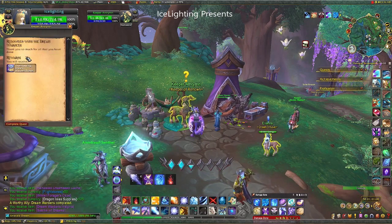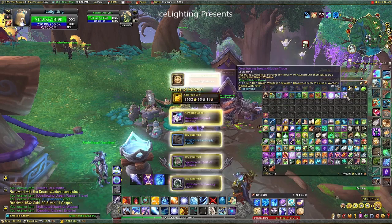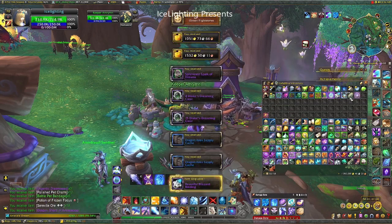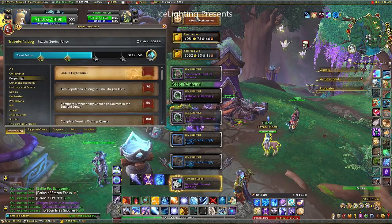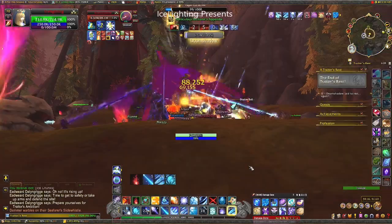I then handed in all the seeds and got the worthy ally, and actually got renowned as well. When I opened up all my bags, that finished off obtaining flightstones, which also gave me 100 points.